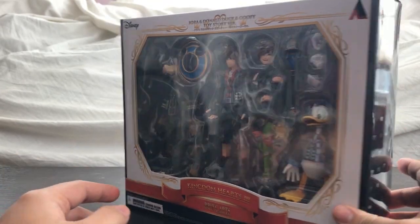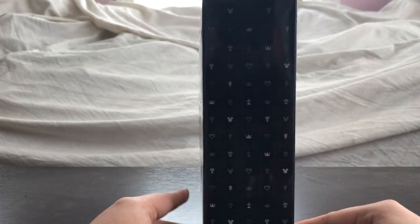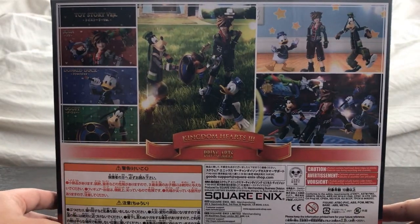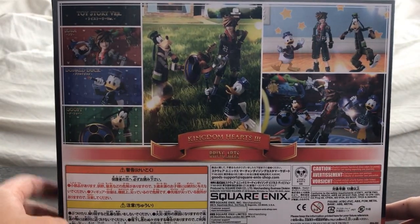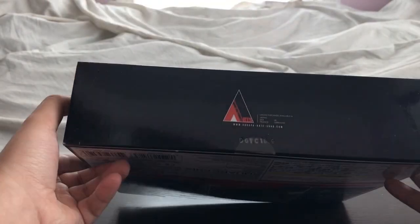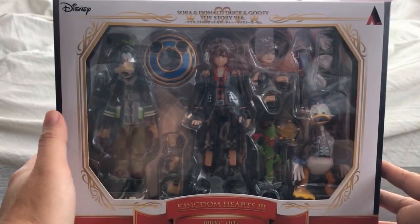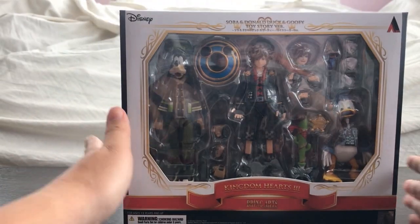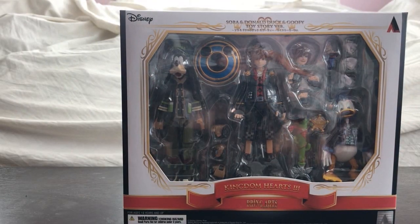The side of the box has various logos. The box shows you poses and cool shots you can do with the figures. There's Sora, Donald Duck, and Goofy Toy Story version. The bottom of the box is basic logo stuff — pretty much a big Bring Arts box because it is a giant box.